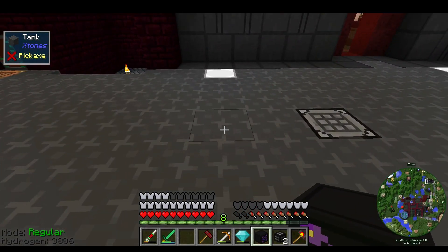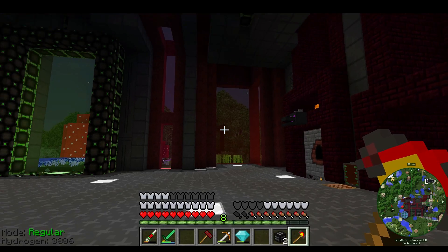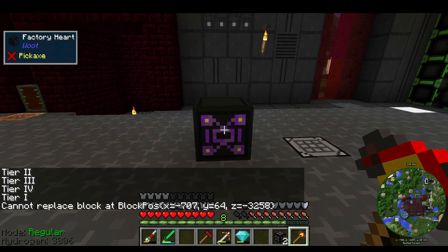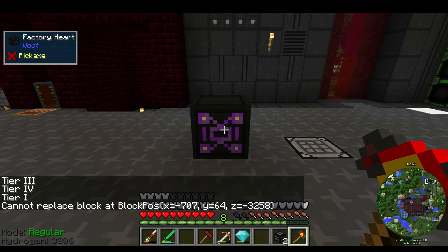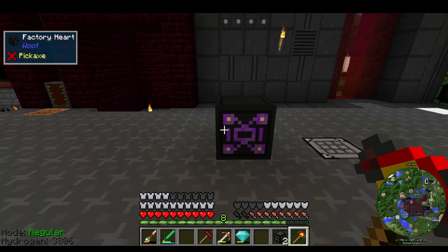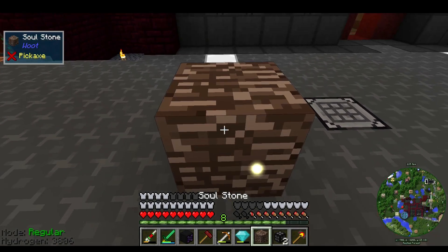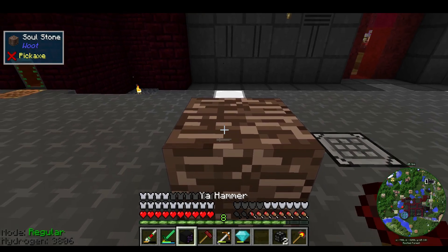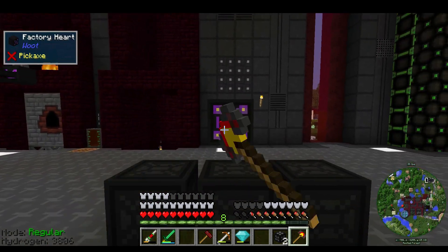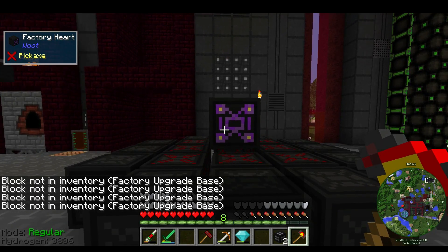Okay, here we go - factory heart, and we'll place it. Then get the intern - I think it's set to tier one, so we can shift click to set the tier. Tier one, there we go. 'Cannot replace block at X, Y 64' - what's our Y right now? 65. Let's put a block there and then put it up one - it might need to be up one. 'Block not in inventory - factory upgrade base.'